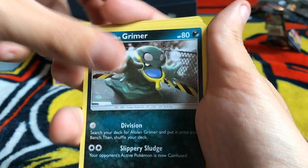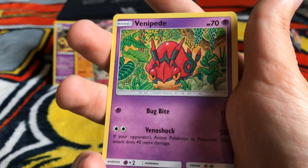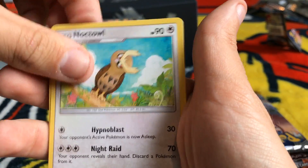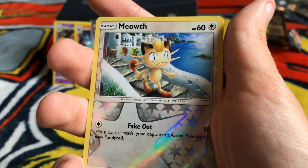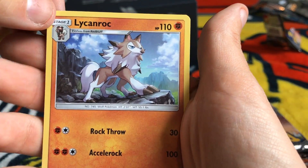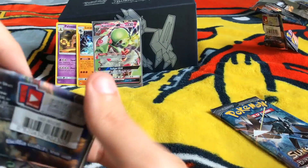Pack six. We have Alolan Grimer, Ledyba, Cutiefly, Horsea, Venipede, Simipore, Noctowl, Electabuzz, a reverse Kantonian Meowth, and a Lycanroc Midday Form. Not bad, but meh.